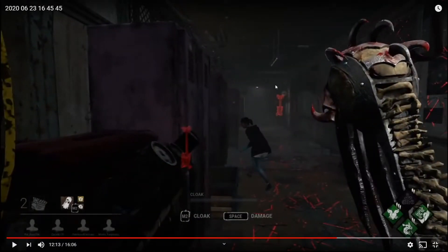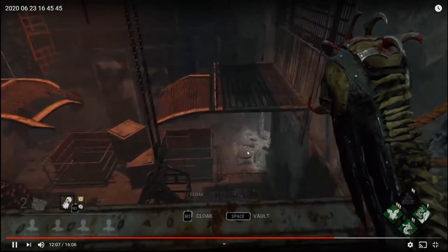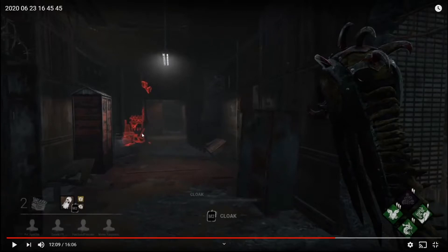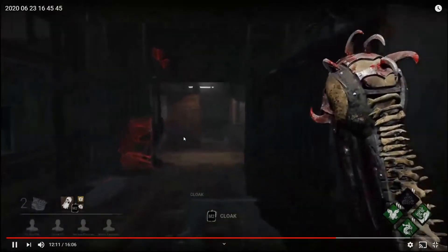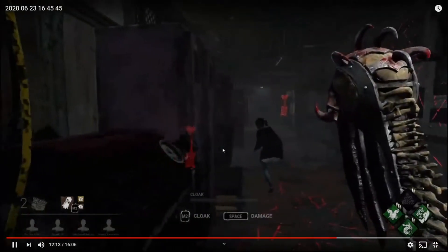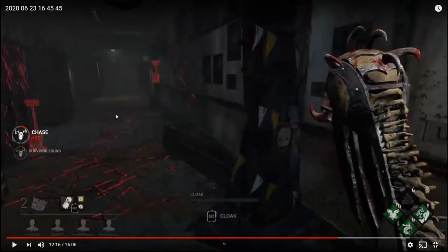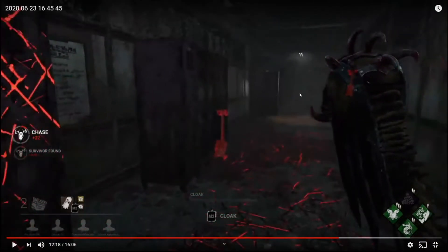Right here you see this Meg — if you were cloaked she probably wouldn't have gotten off this gen. As you walk down this hallway after peeking, she can already both see and hear you because you're uncloaked. This is a perfect example of why you want to always be cloaked as much as possible. This is another problem: you kicked the gen instead of chasing her. She's gone — she sprint bursted away as Megs do.